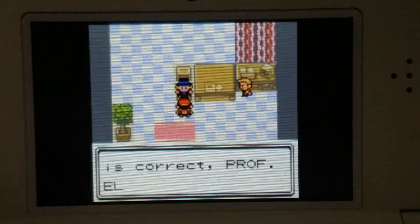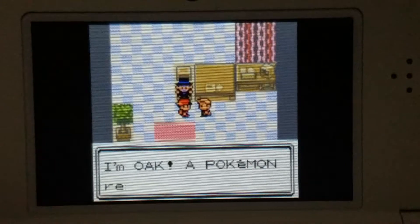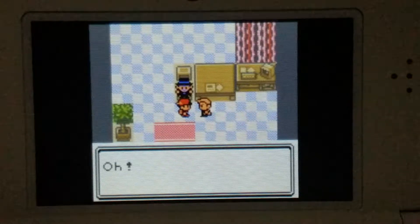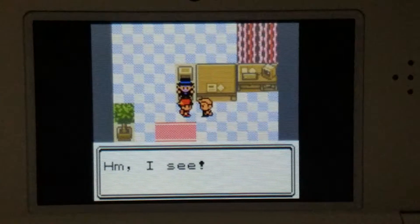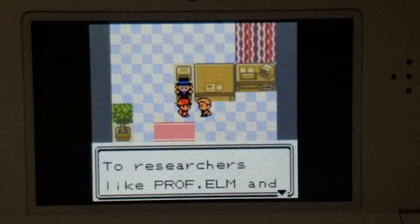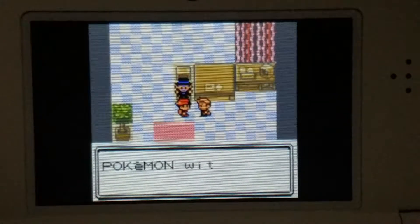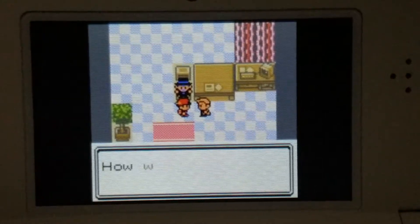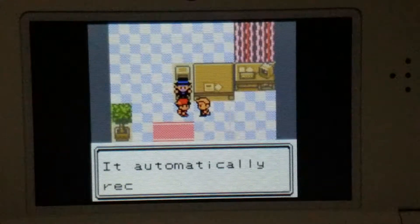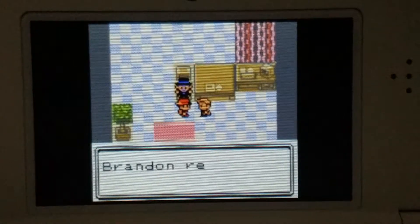You can pretty much just press A through all of that. And then here's Professor Oak, and he's going to give you a Pokedex. This is a very slow beginning of the game, but it gets a lot better as you make progression through the storyline. He's pretty much asking you if you want to help him on his journey to find all the species of Pokemon. You say yes and he gives you a Pokedex.